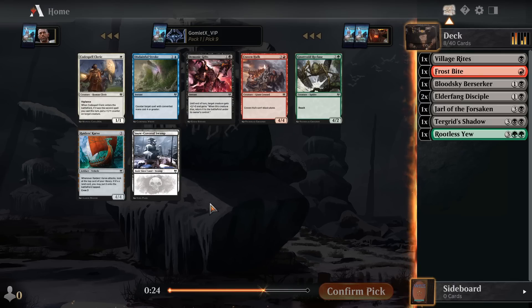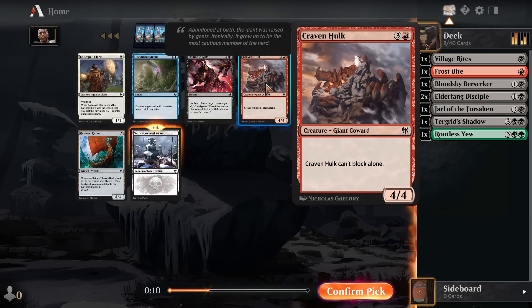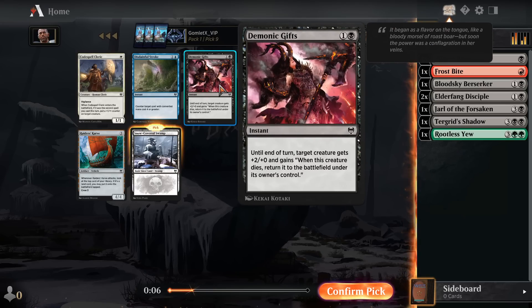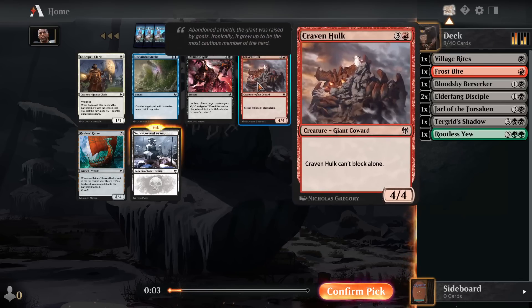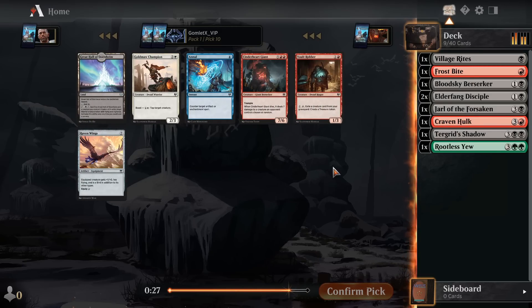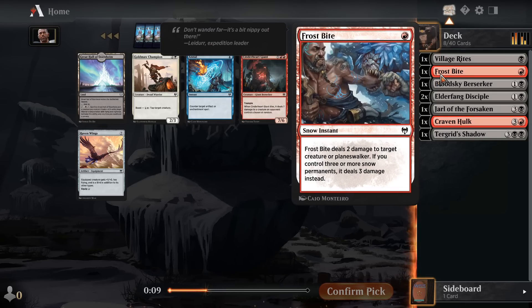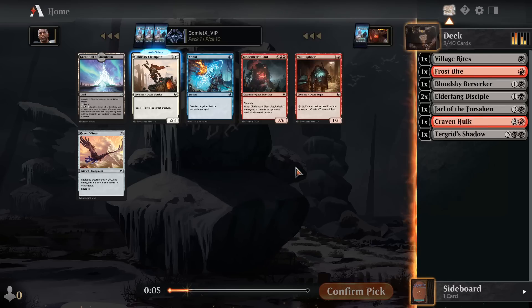I kind of like taking the snowland here, but Kraven Hulk seems like a solid card for red. Demonic Gifts can be a good combat trick because you're making your creature large enough to kill theirs and then you bring it back from the grave. I'm going to take Kraven Hulk. The main colors that really care about snow are blue-green and blue-black decks, because there's a lot of blue and green that cares about snow. There's not a ton in red, so if we do end up in Rakdos we would like the snowland for Frostbite, but Frostbite is super fine even without it. I'm actually going to take the Great Hall of Starnheim, because neither of these red cards are that great and spitting out a 4-4 flying angel off of your land is just insane.